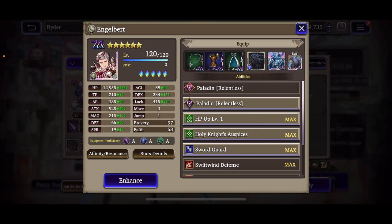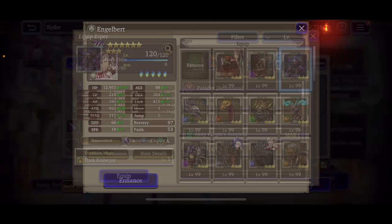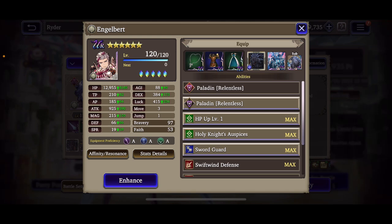Engelbert is going to easily clear 13k HP, he might even make 14k. His agility is a little low. I'm running Fenrir over Omega for the extra magic attack resist. I could run Chaos Odin — it would give him extra speed and he'd still get magic attack resistance, putting him at around 91 agility. I'm also running him with Fenrir in the sub VC slot for extra magic resist and Thancred's card in his main slot.